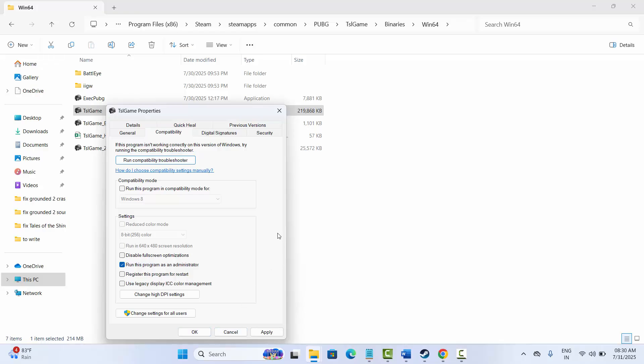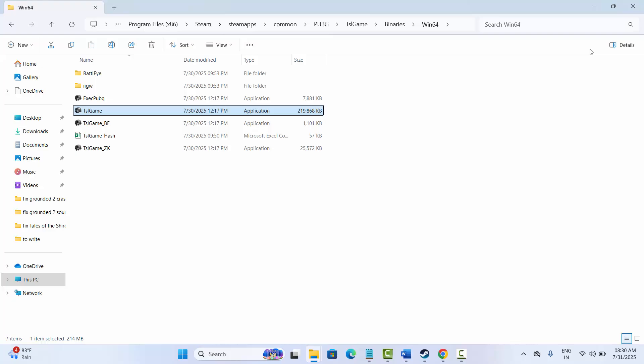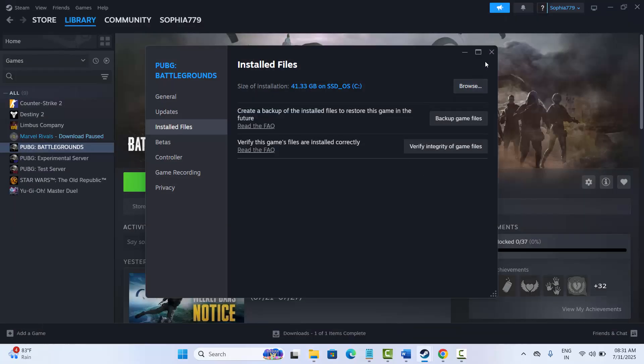If that works, great. Otherwise, click on Run this program in compatibility mode for and select Windows 8, then click Apply and OK. You can also click on Disable Full Screen Optimization and then click Apply and OK. After that, try to launch the game and check if this solution works for you.